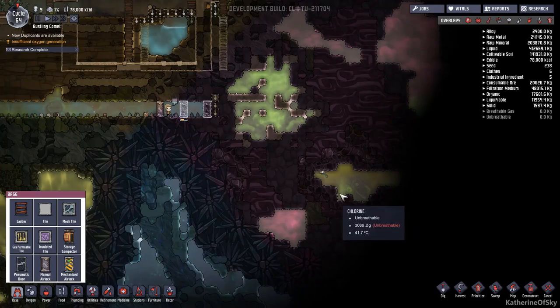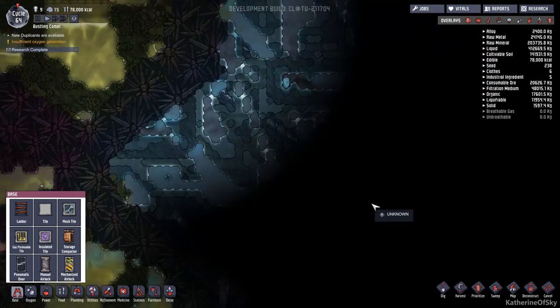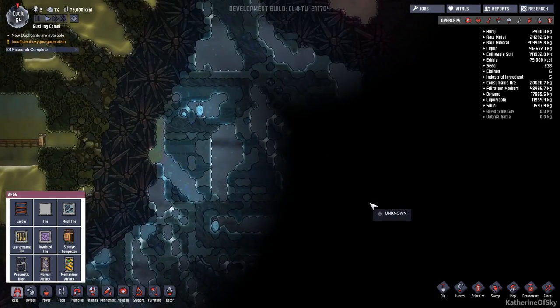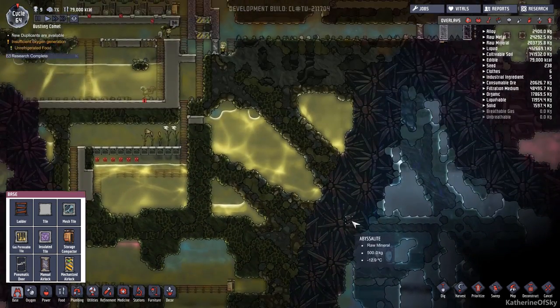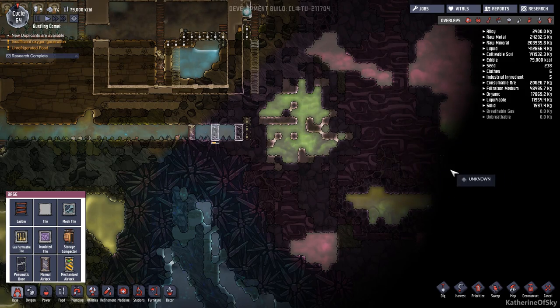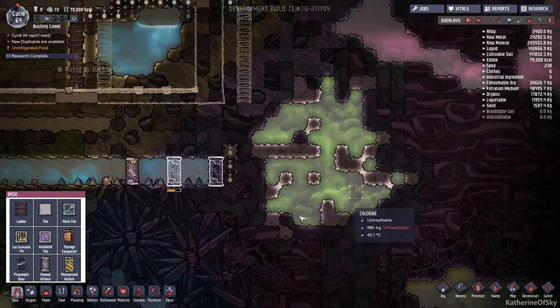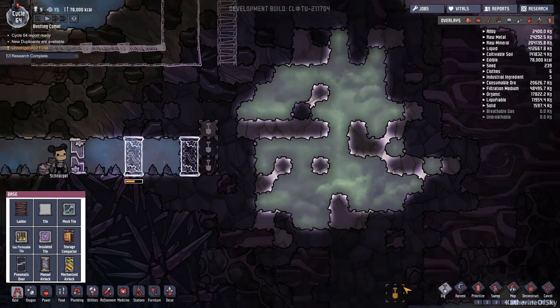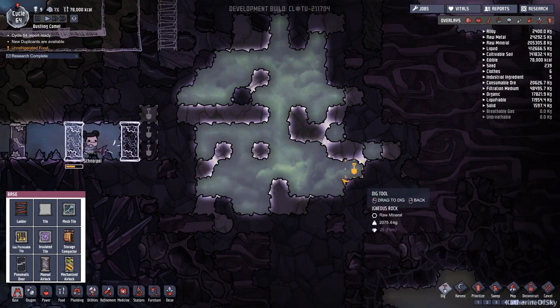Someone had a really interesting suggestion of going to the edge of the map to find geysers, and I think that's a good idea. This seems to be the furthest we are going to the right, so maybe I will just go this way. Why not?